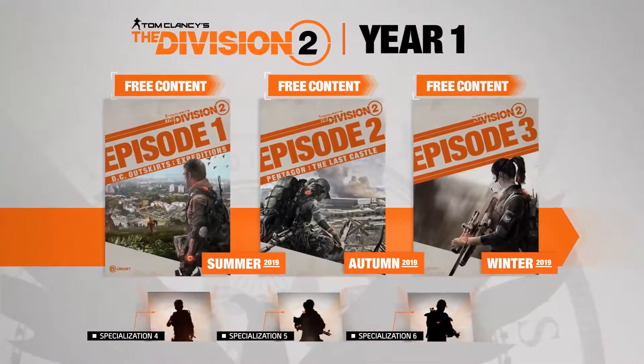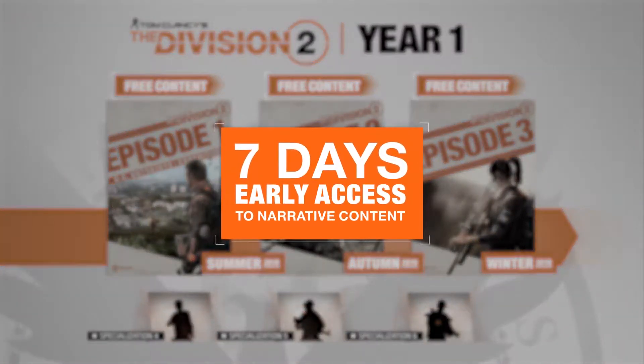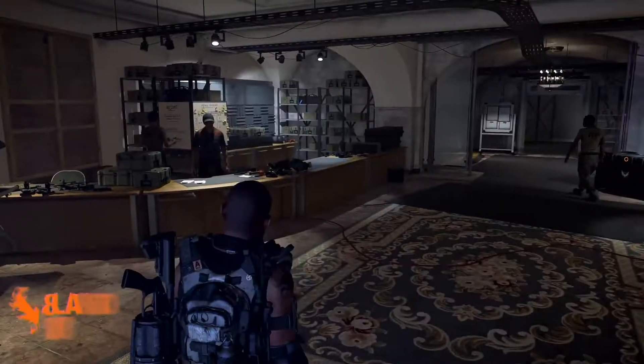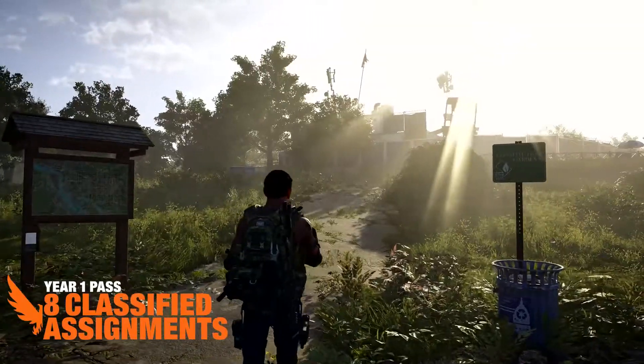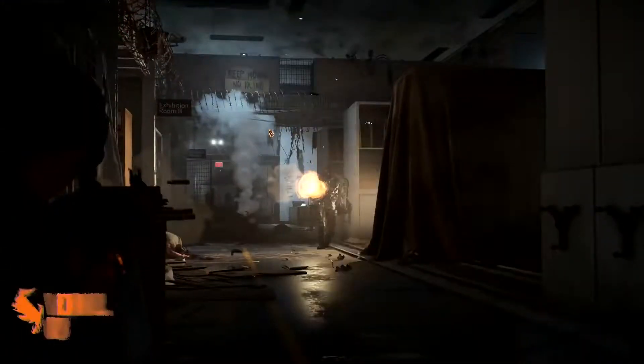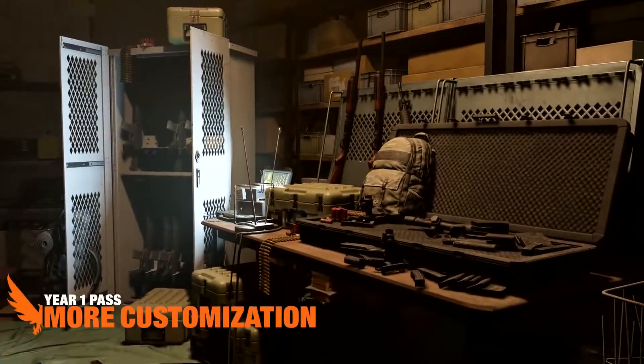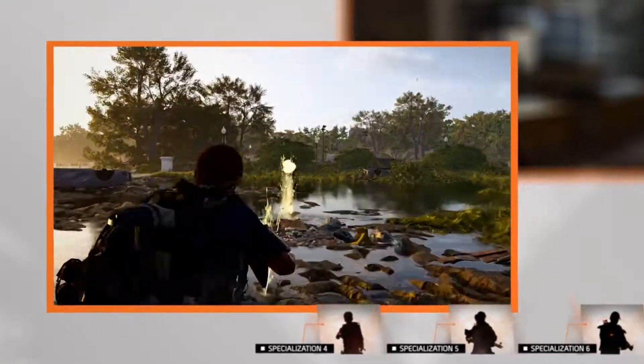The Year 1 Pass, which comes with the Gold or Ultimate editions as well as being available separately, gives you seven day early access to the three narrative episodes, as well as instant access to all specialisation classes and exclusive cosmetics. Over the course of year one, pass holders will have exclusive access to eight classified assignments, which will provide more story behind the events leading to your arrival in DC, and additional bounties and projects.